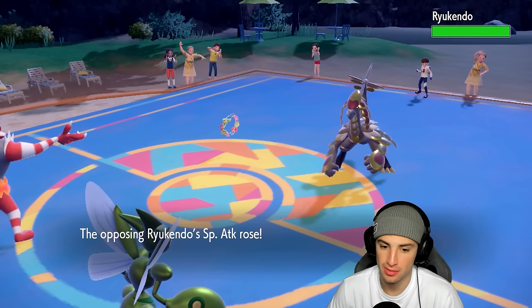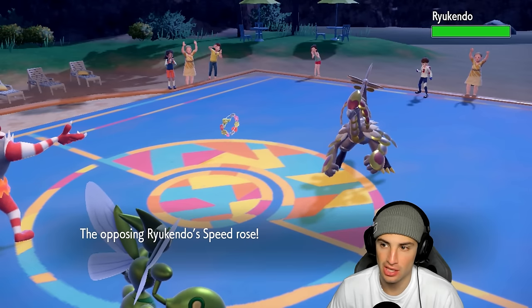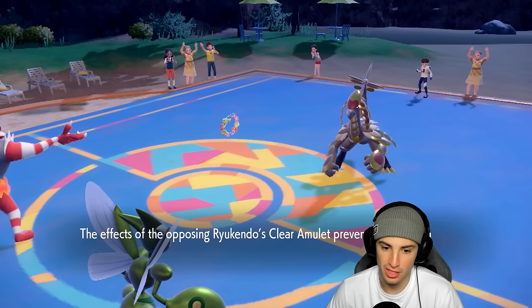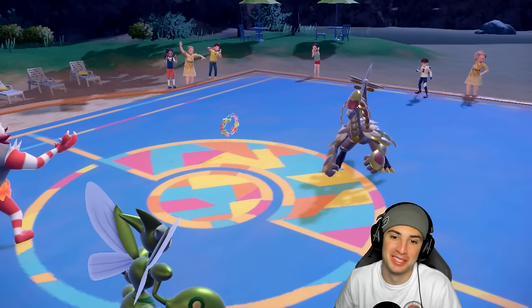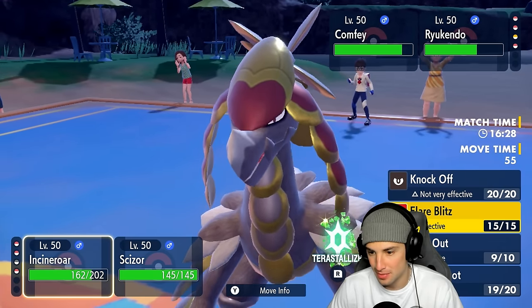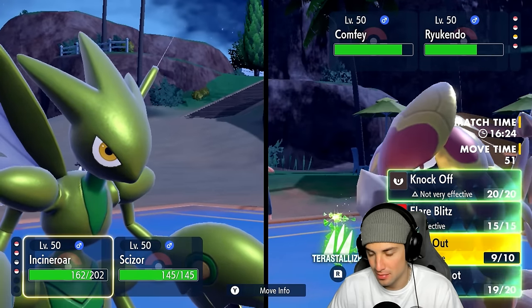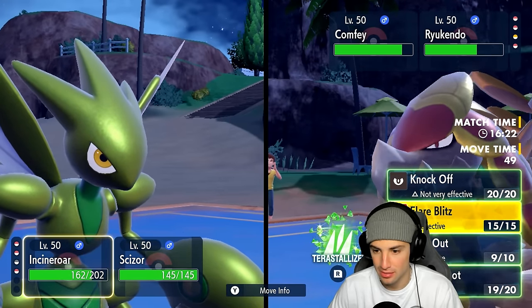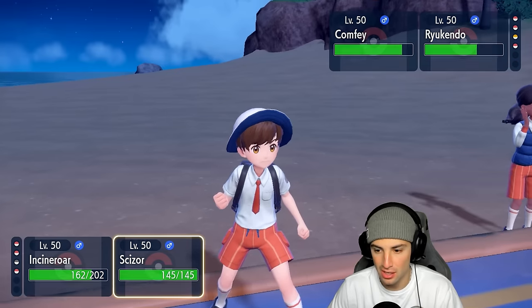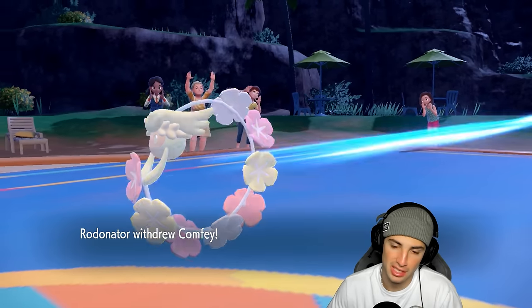He gets all these boosts, everything going crazy — he got the Cost of HP right. I go for Parting Shot and he has a Clear Amulet! Everything's not going well for me right now. Nothing's going well. I think I might have to Tera Grass. I'm going to Tera Grass Flare Blitz and go for Dual Wingbeat into this slot — there's the Copycat withdrawal, probably going back into Cinema.